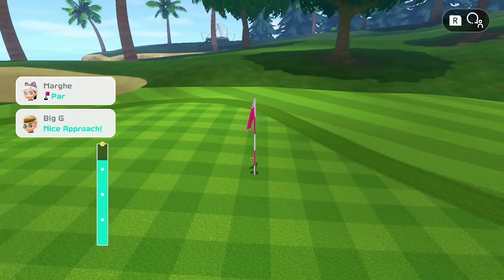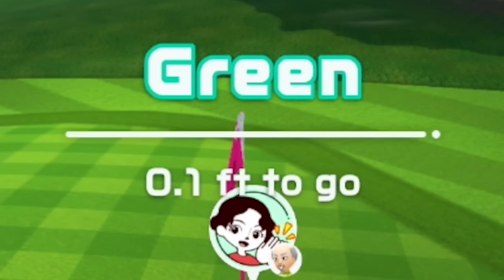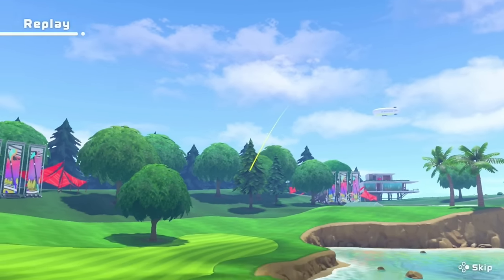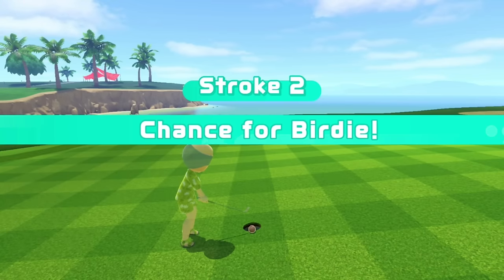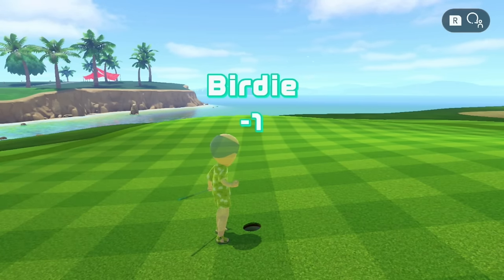Go in the hole — hole in one! First hole of the game turns into robbery. I mean, literally 0.1 foot. That's 1.2 inches, and obviously we round that down to 1 inch. Like, 1 inch away from the hole in one.